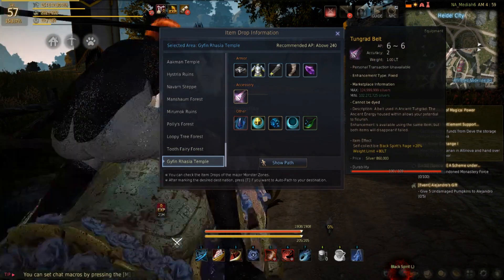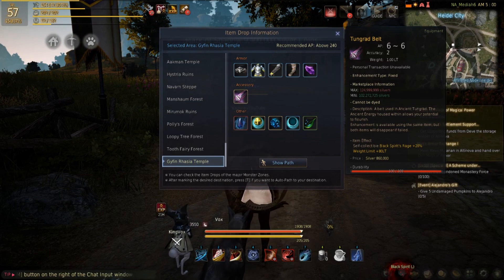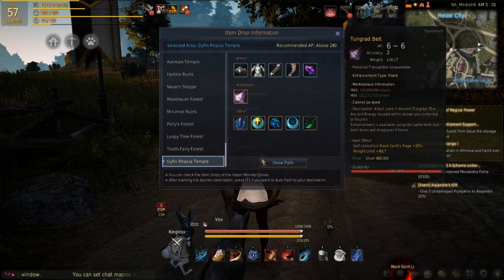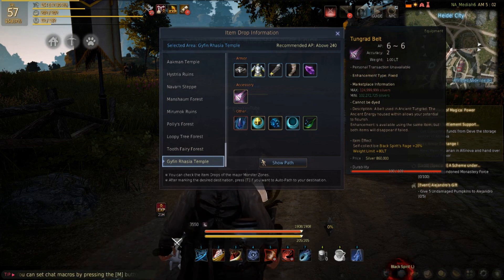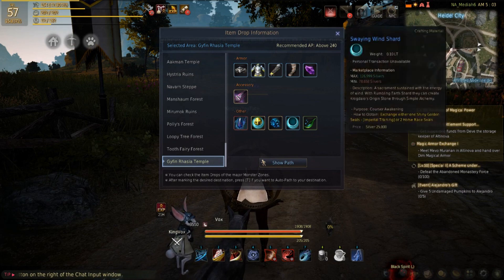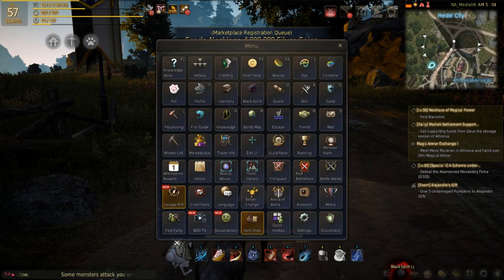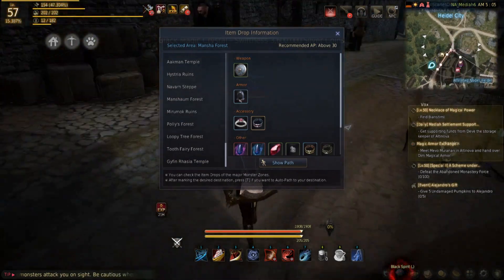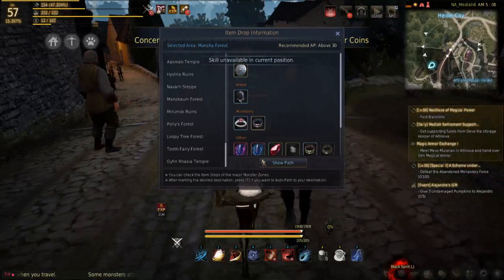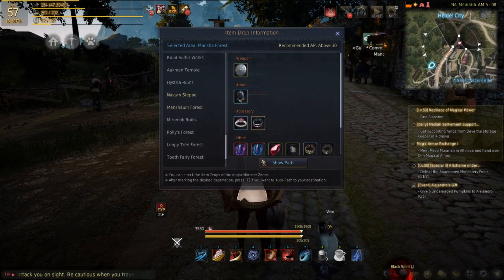Holy crap, this belt sells for 125 million at base. What kind of belt is this? Black spirit rage weight limit — I guess people are using their black spirit rage a lot. That's really dope. I guess it'll allow you to use your ultimate more, which I never really thought about. I'll probably make a video on that later. If you don't know how to use this feature, it's right here — it's item drop in the menu. And that's really dope. I wish they showed percentages and we would be set.